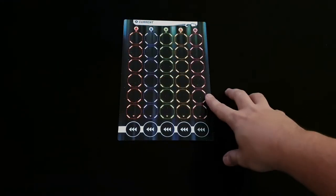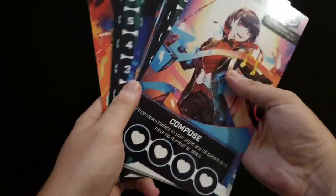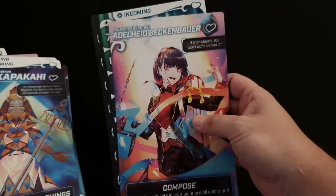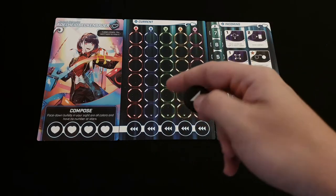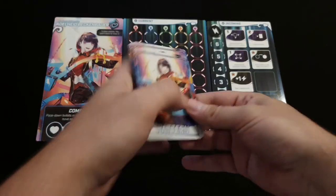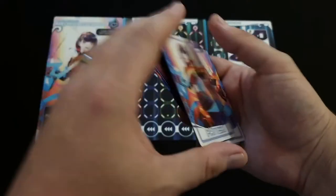The first thing we're going to do is lay out this board, which is called the sight, then choose a character from any one of the eight characters provided, each coming with their own set of skills. For the sake of this game I'm going to choose Alohide Beckenbauer. Then we take one of these action tokens and place it in the top space of her action point track, and take her set of pattern cards to form a deck which we draw into our hand.